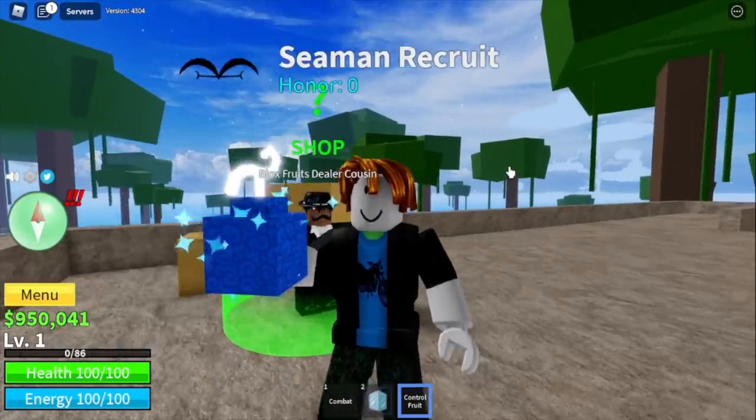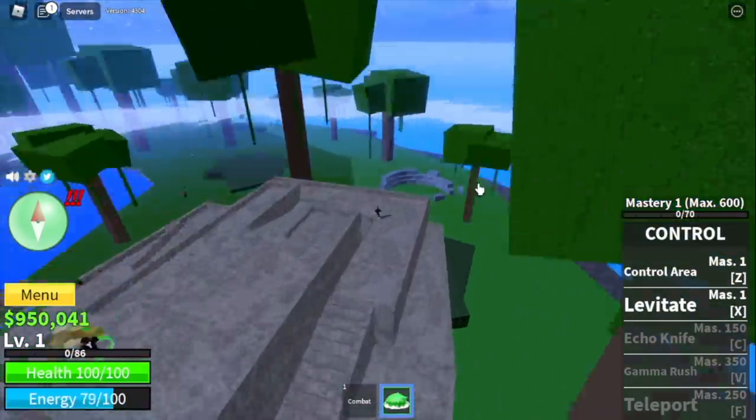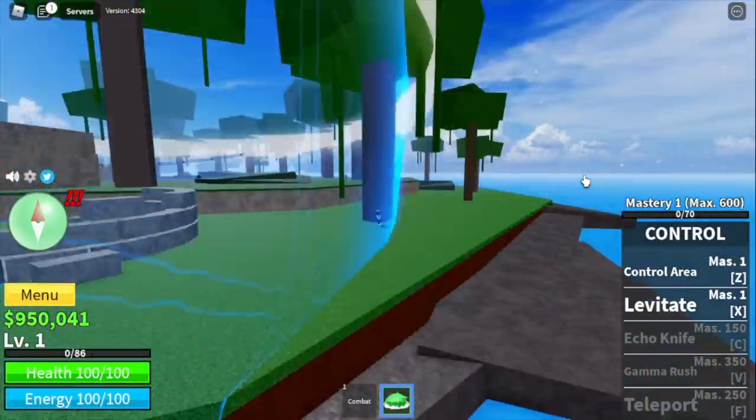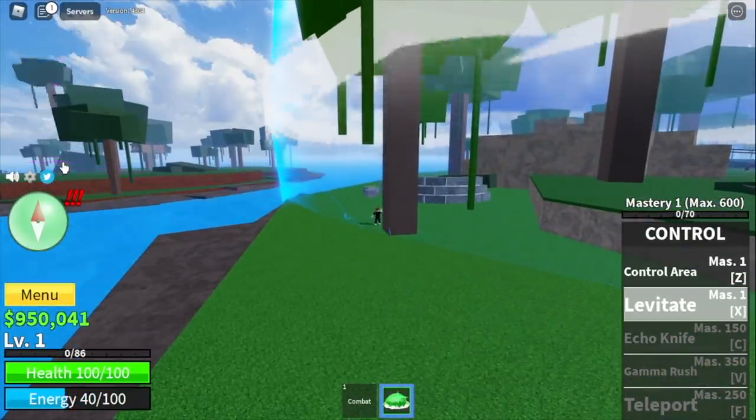Let me show you a glitch using this Control Fruit. First, let's eat it. Cast your Z Skill. If you read the description, you can only cast your skills when you're inside the Control Area, but you can aim outside of the Control Area as long as your body is inside it.